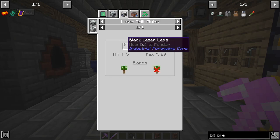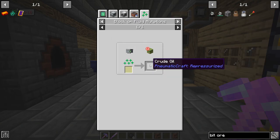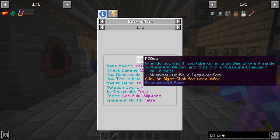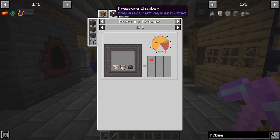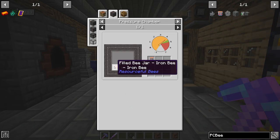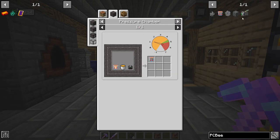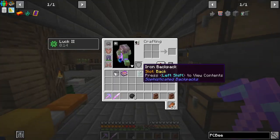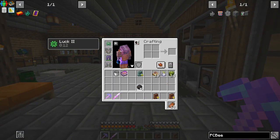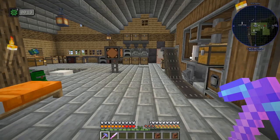We can get crude oil from a laser lens or a PCB, although I don't know how we get one of those in the first place - you need a pressure chamber, an iron bar, a lubricant bucket, and a pneumatic helmet. We're not too far from that. We've got six tar, so that's going to let us get three superheated ingots.